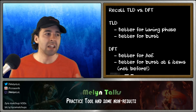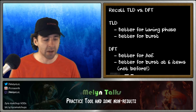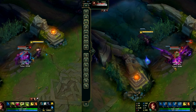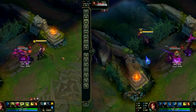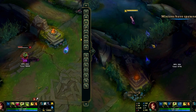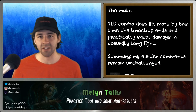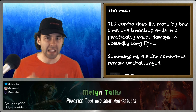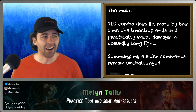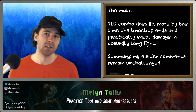But I was curious: how much does this affect things at two items? So I went two items and did two identical combos — both with one E plant and one Q plant, same combo, same auto attack, same duration, same start time. Even in an absurdly long fight — a fight that goes on until the plants die, which is never going to happen in a one-on-one fight anyway — even in that scenario, the damage is almost identical.